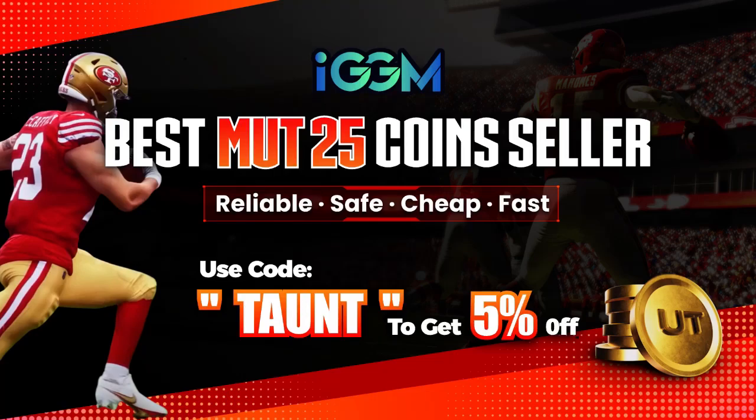In need of coins for your Madden 25 Ultimate Team? Go check out IGGM.com for some cheap, reliable, safe, and fast coins. Use code TAUP for 5% off, and the link will be at the top of the description down below.